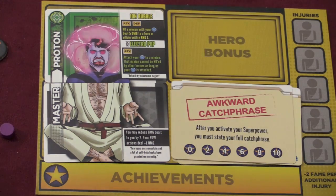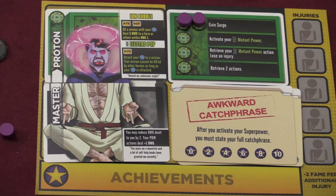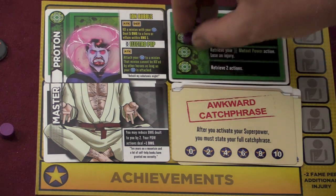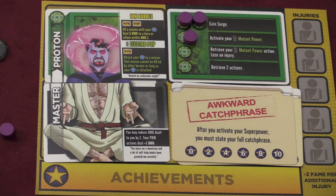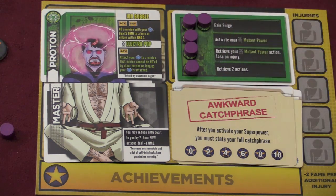Depending on what type of hero you are — in this case I'm a mutant — you'll put your hero bonus up here. And on top of this, you're going to put discs. Every time you complete a headline in the game, which is accomplishing a victory goal, you're going to take one of these discs off, which can give you a special ability.